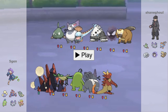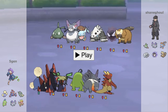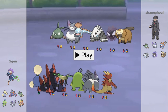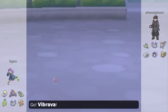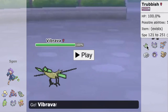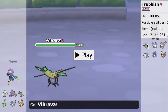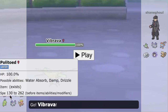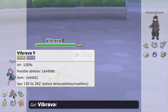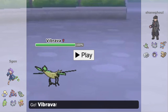Here we have ORAS — 5-Gen versus Shangul. ORAS isn't a tier I'm too familiar with so let's just get right into it. We actually see a Trubbish — I don't think I've seen that Pokemon in any of these games, so I'm interested to see what it'll do. Probably a Spike Stacker if I had to guess. Our team looks pretty good. I feel like Jumpluff might be able to do something versus this type of team with a lot of Grass Weaknesses, but we'll see.